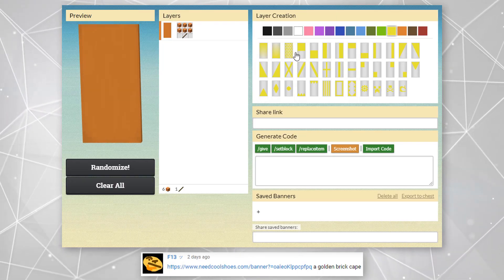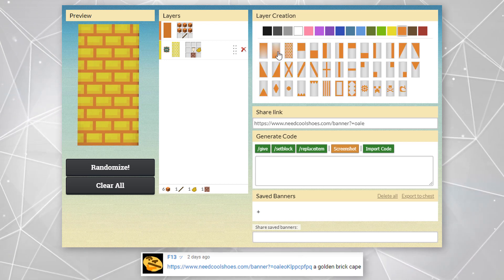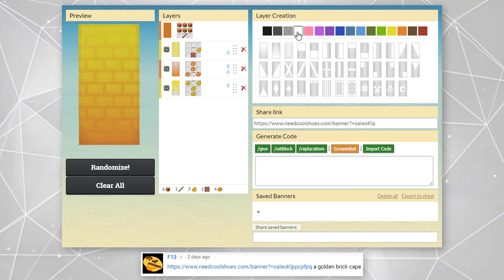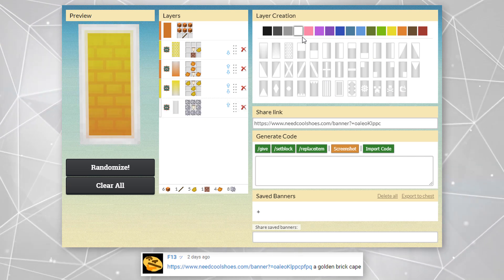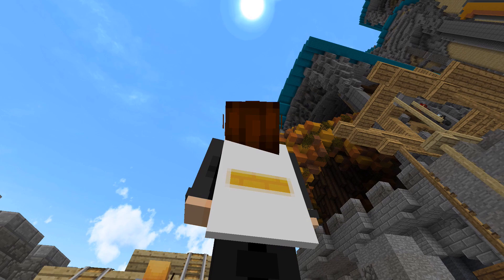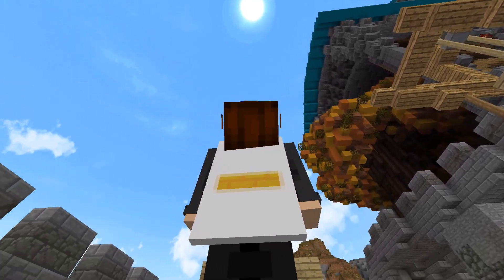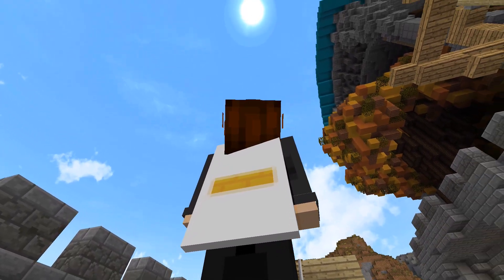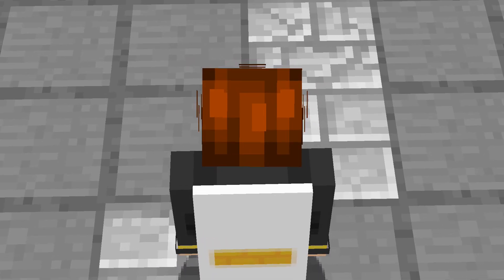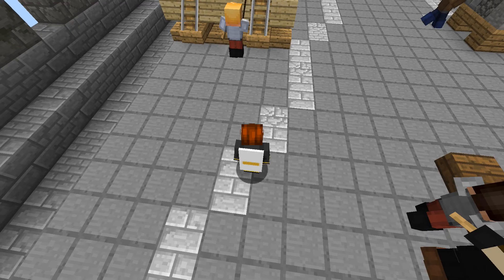This is the final cape today that I will be sharing that I saw in my comment section. This cape was shared to us by F13. The cape is a small golden brick type cape design — it makes me think of the yellow brick road in Wizard of Oz. Obviously there isn't a golden brick in Minecraft, but think of it as like ingots creating a brick wall or something if you really want to.